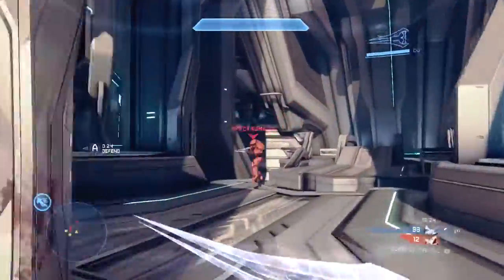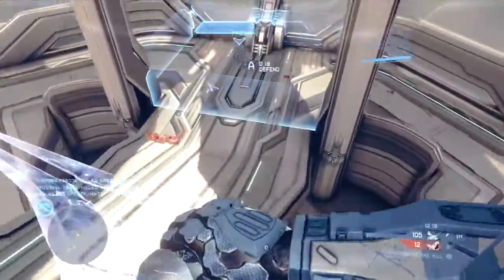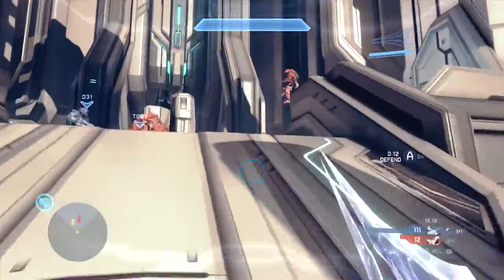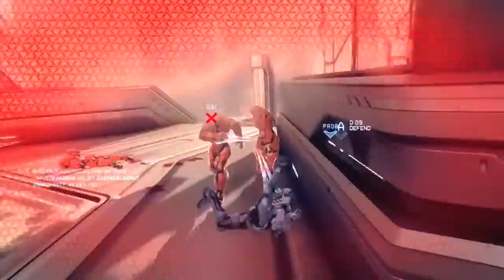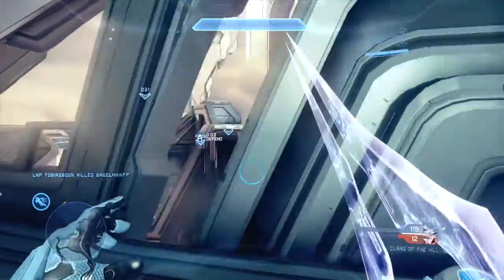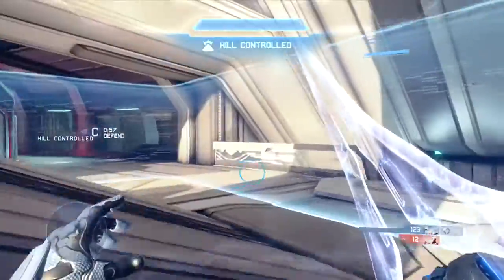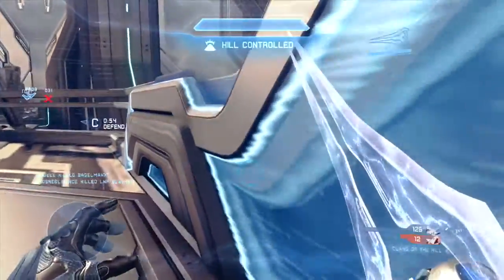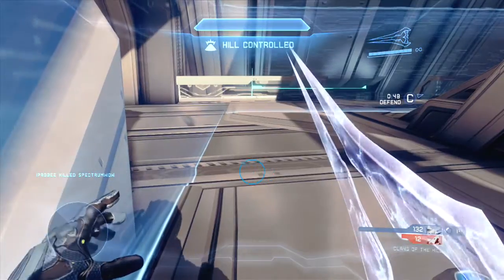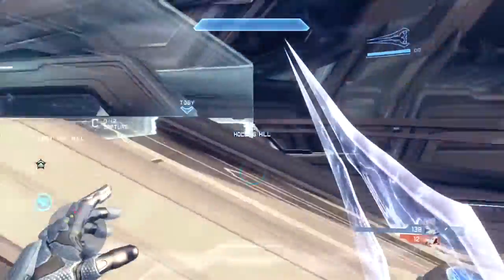This confuses a lot of players — like that player I just killed, he doesn't know that. When you clash with someone, the swords push you apart. If you can maneuver your center reticle back onto the enemy player so it turns red and pull your trigger at that moment, you will lunge back at them. If you use the normal melee button instead, you would not lunge, and that's what enables you to quickly swipe and lunge across the map.